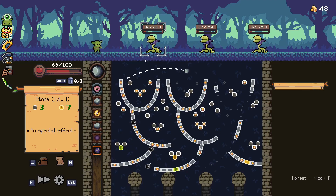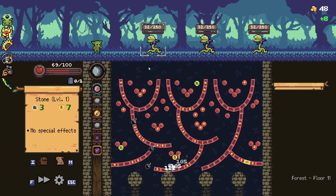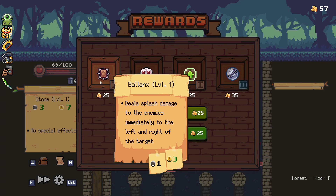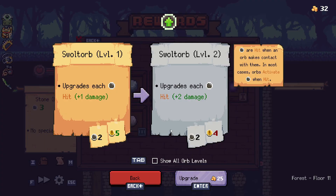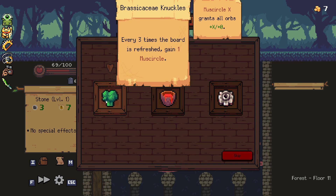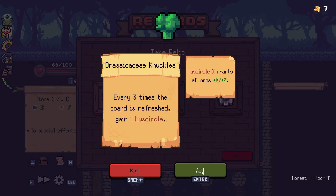We do want to kill them fairly quickly because the shots will do damage. Another bomb does the job. Let's try Swalt Orb — see if we can do something around that. Every three times the board's refreshed. Because we have got refresh whenever an enemy is defeated, let's go for that.